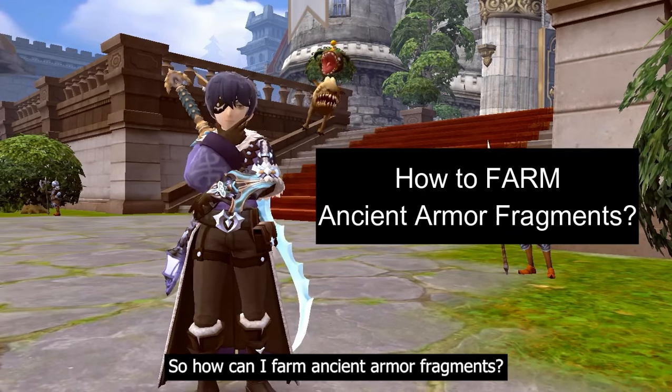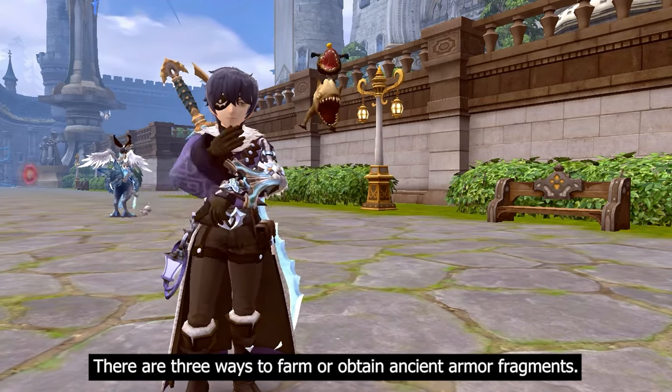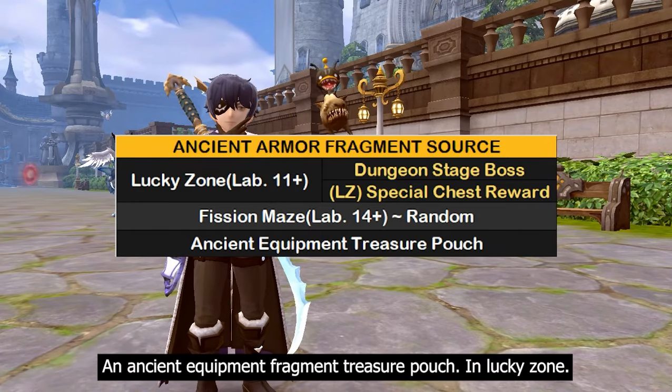How can I farm ancient armor fragments? There are three ways to farm or obtain them: lucky zone, fish and maze, and ancient equipment fragment treasure pouch.